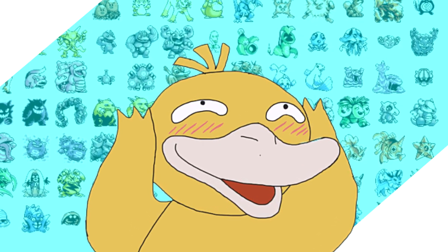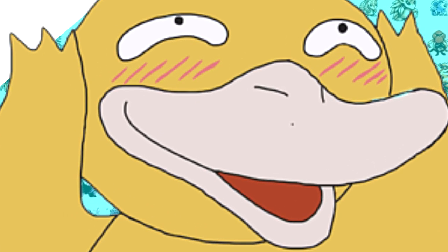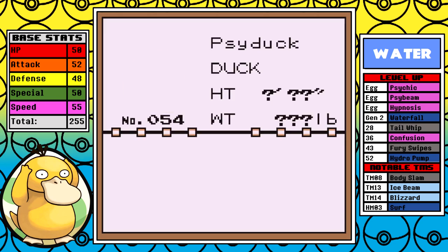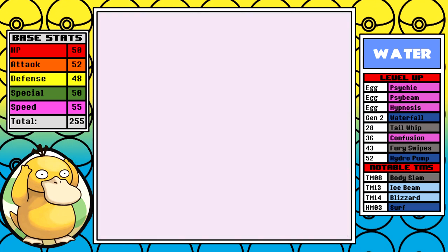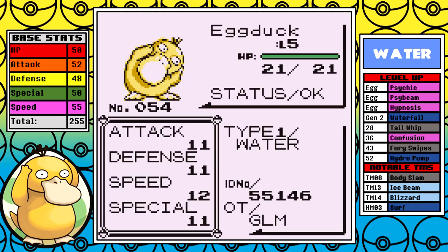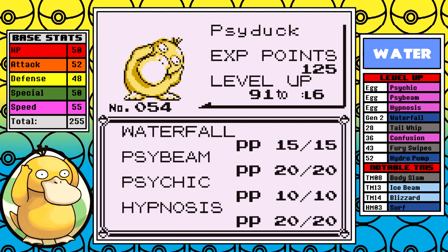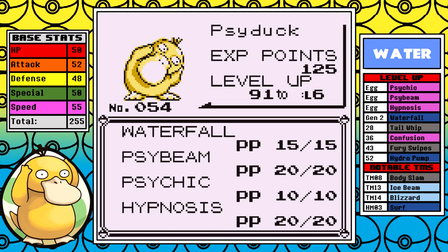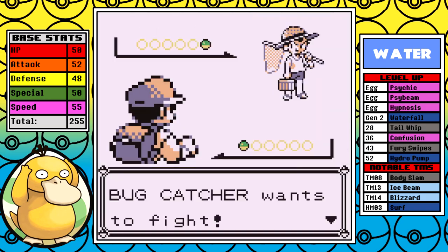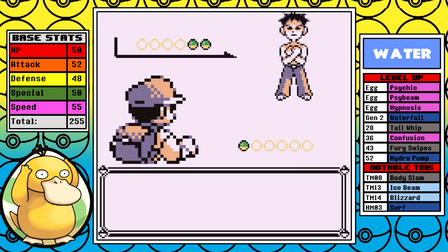Sit back, relax, grab yourself a sodie pop, and let's dive into our second egg move run. Right from the start, like all my runs, I make sure our Ducky Boy has perfect DVs. For this run we're naming him Egg Duck, to keep it thematic with the Cubon run. The main change I made was that Hypnosis is the glue that will hold this run together. Psyduck is out for blood and I want to crush the game, so I do the absolute bare minimum and head straight to Brock.